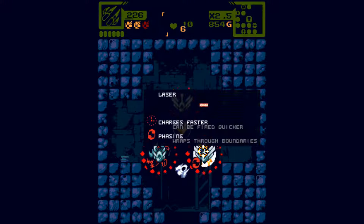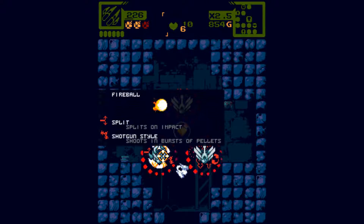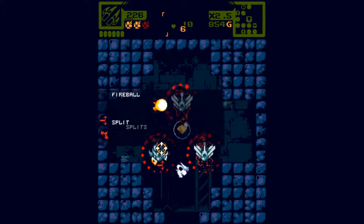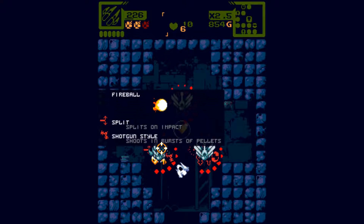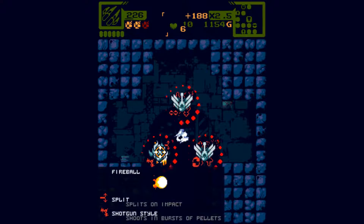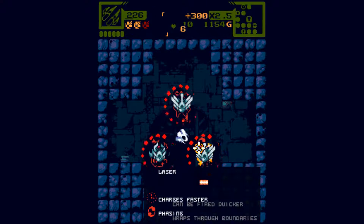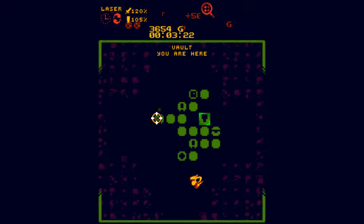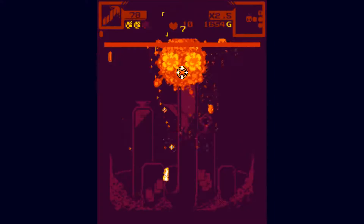Okay, so what have we got? Laser — can be fired quickly, phases through boundaries, split side on purchase, burst of pellets, burns up the wall, fires constantly. The fireball looks good but I'm at the boss. I don't know if the boss is what we want to do with something like that. Let's go with this one and go give this boss what for.